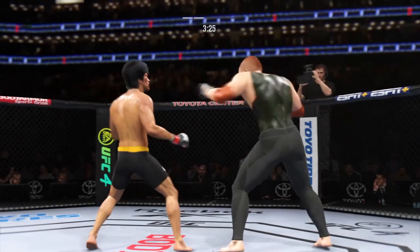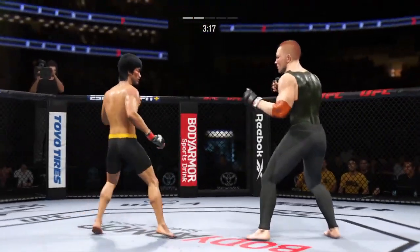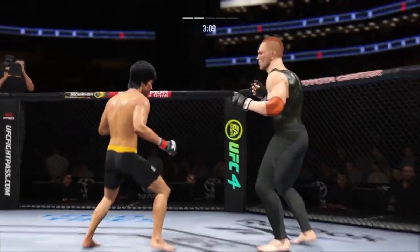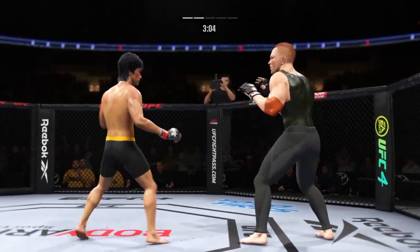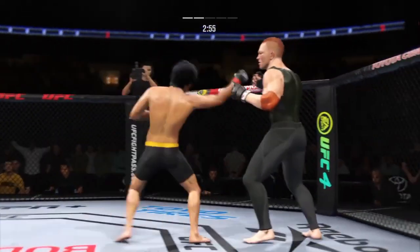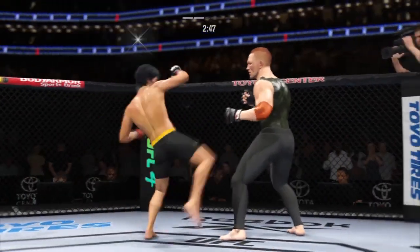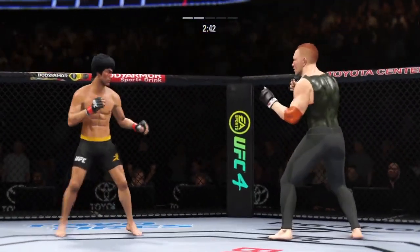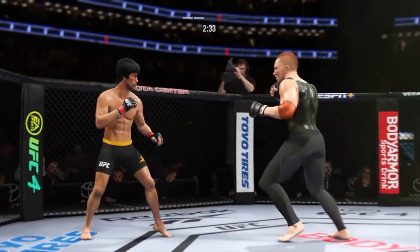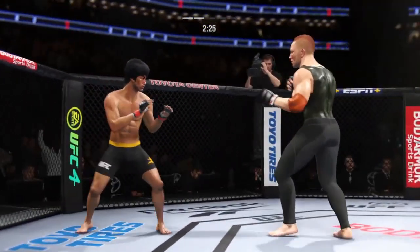Big leg kick lands. Head kick there blocked by Lee. Big punch lands. Three minutes remain in the round. Trying to find a home for that right hand. A much different approach here in this second round — he was a little bit tentative in round one, a little bit of a feeling-out process. Now he has clearly found his rhythm, found the range. We'll see if he can continue with more activity here in round two.